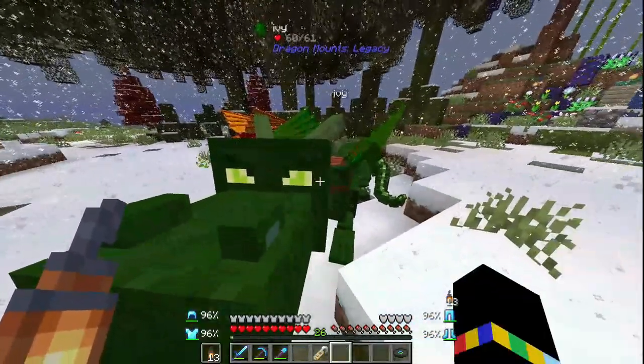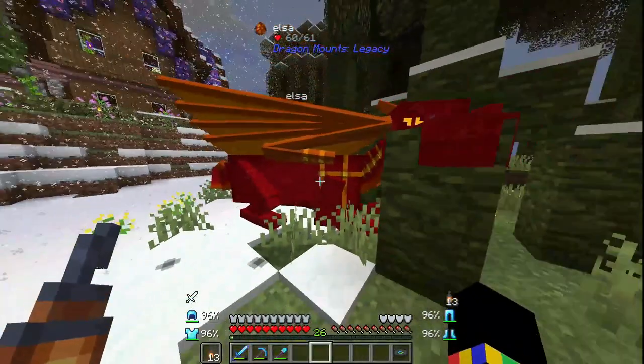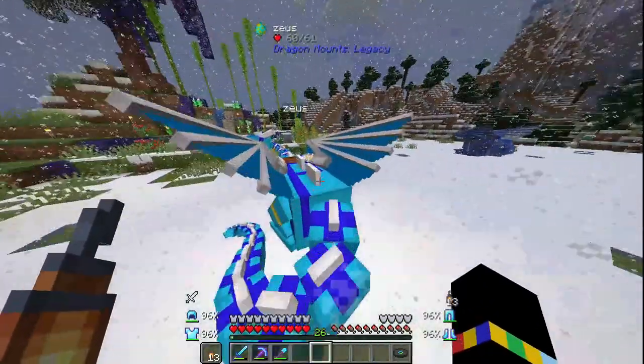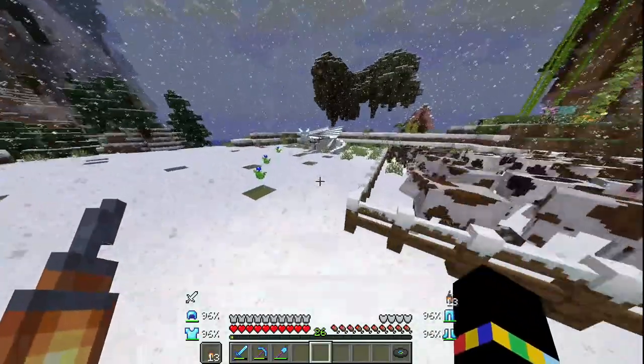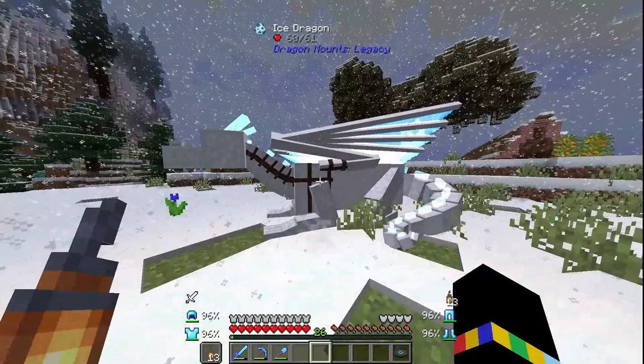We also have Ivy — I established that name last episode, go watch it if you haven't. And Elsa the fire dragon. I have absolutely no idea what to call the snow dragon, or ice dragon — whatever it is. It's not like I can call it Elsa, I've already got Elsa. Can someone please suggest a name?